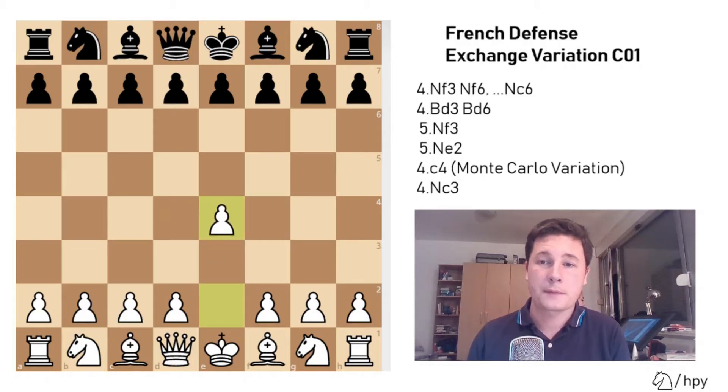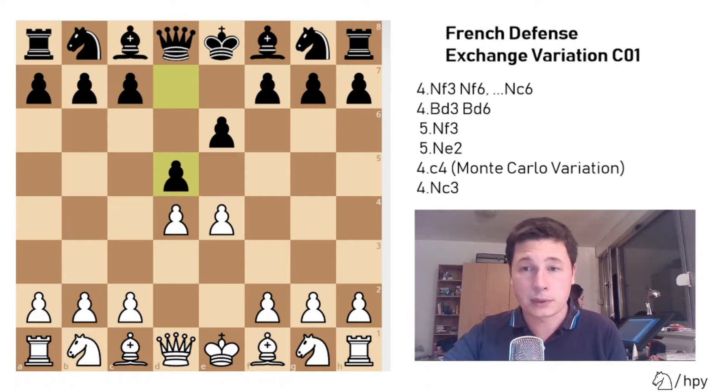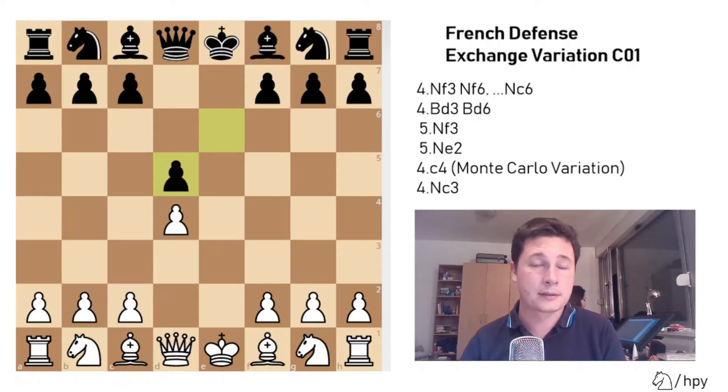Of course, the opening starts after e4, black plays e6 — the French — d4, d5, and now white doesn't play normally with knight to c3, knight to d2, or the advance with pawn to e5, but he takes. We have exd5, exd5, and this is the starting position of the exchange French, and this is where the position starts to branch out.